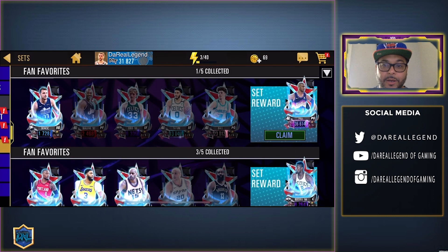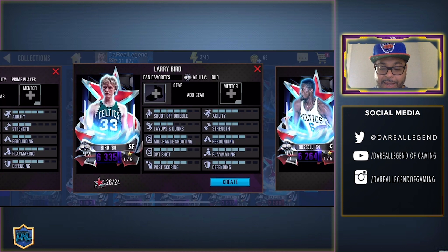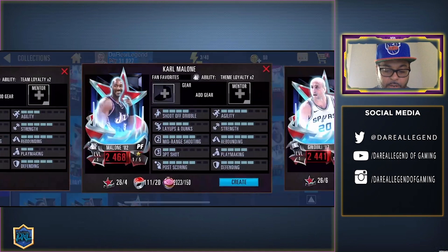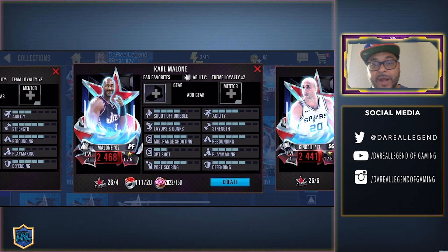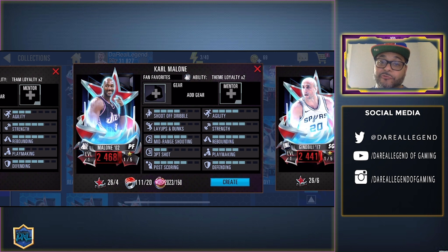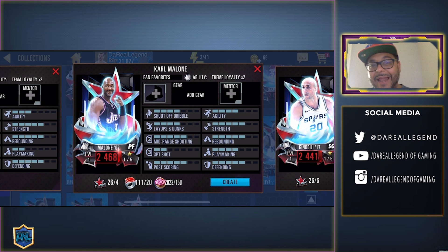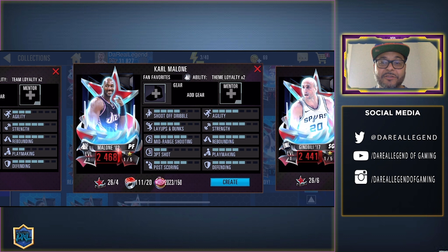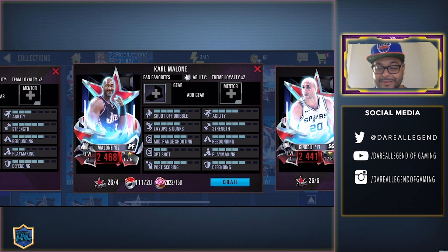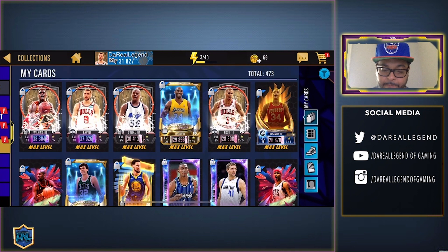Looking at the set: we got Luca, and Carmelo Anthony and Larry Bird need to be crafted. Larry Bird costs 24 collectibles and Carmelo is four collectibles. As soon as I finish grinding the first event I should be able to get those collectibles and complete the set for Chris Paul — meaning I'm going to get a Galaxy Opal Chris Paul. I'm pretty hype about that.